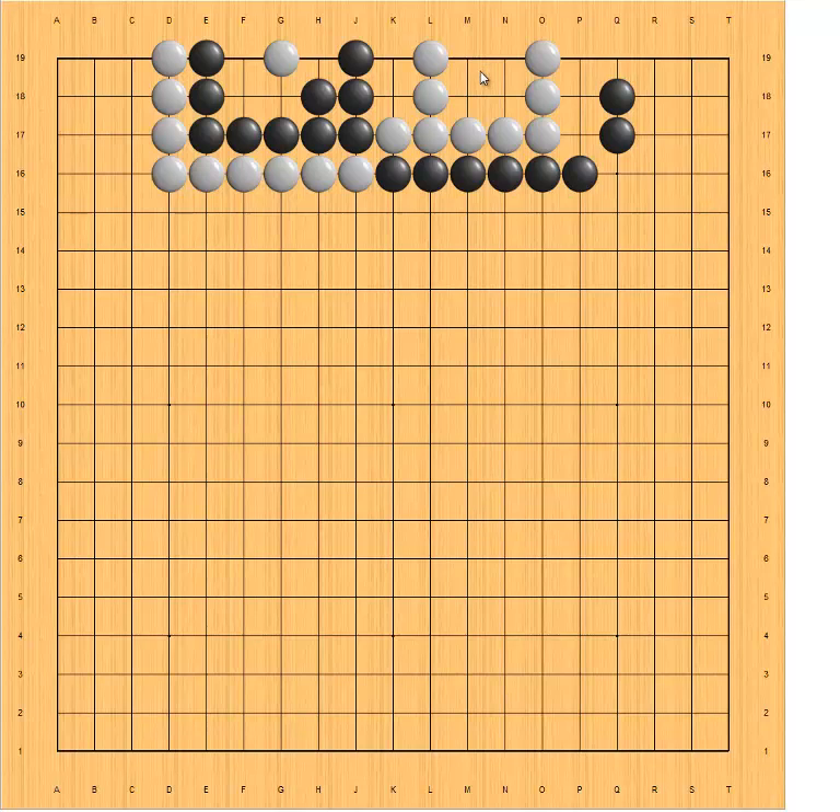Black has nine liberties and white has eight, so in this case black wins the capture race. We can verify quickly: white plays here, black plays here, here, here, here, here, here, here — white is dead.